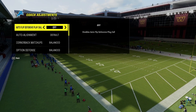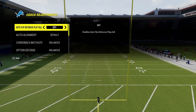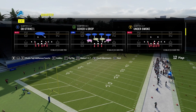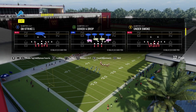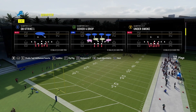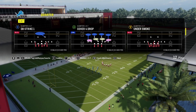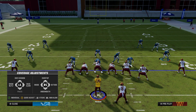For Quarter 1-3-7 adjustments: auto flip is set to off, auto alignment is set to default — you can mess around with everything else including auto alignment, just make sure auto flip is off. The play we're going over is Under Smoke. We're going to trim down the play so it only has five rushers; everyone else will be manned up with someone, with a free user for you. First and foremost, go ahead and press coverage.